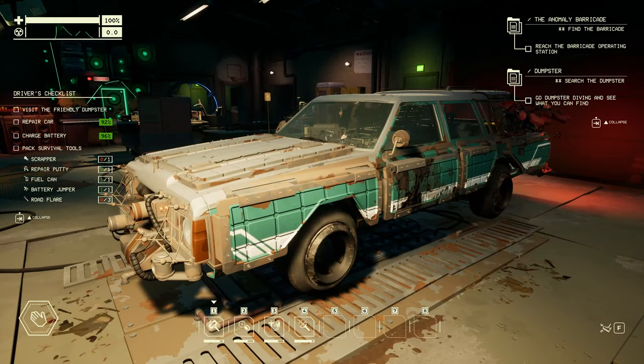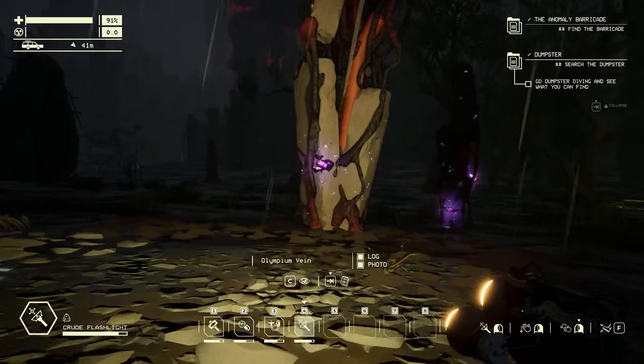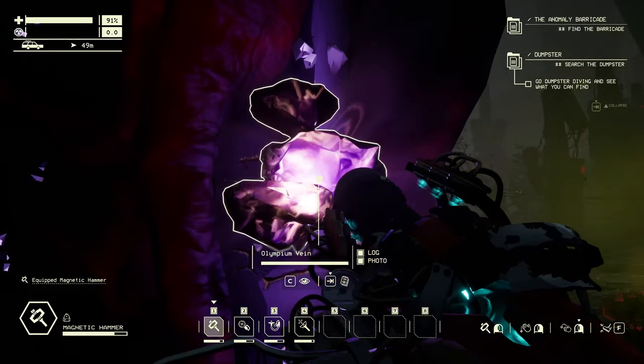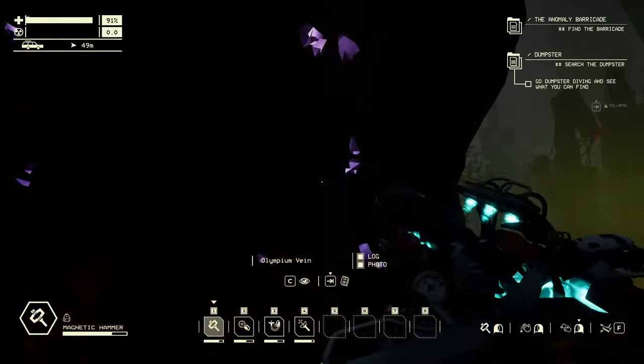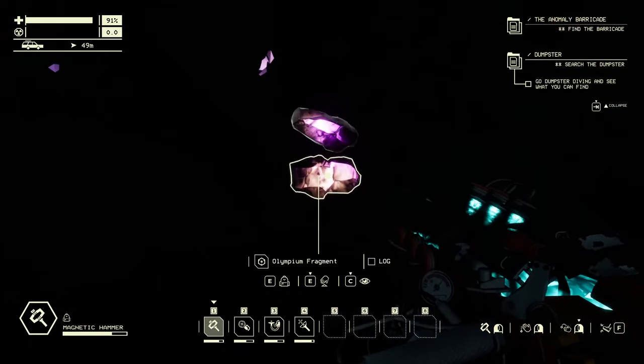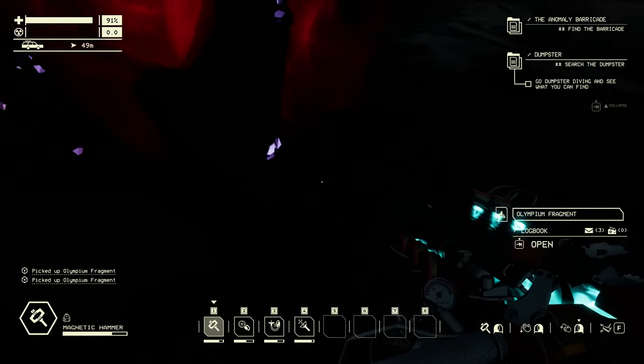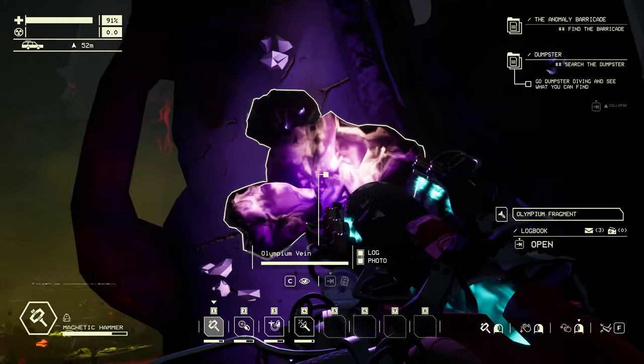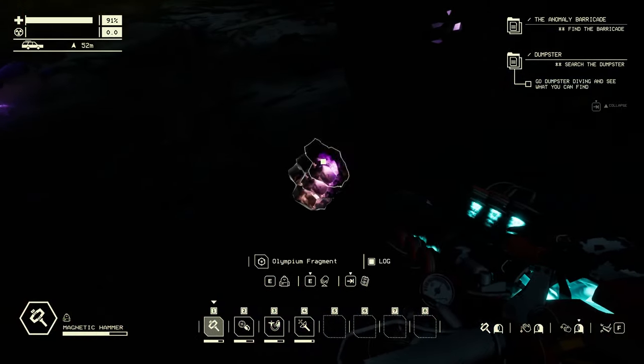Gave the car a bit of a paint job and some decals. Time to do some mining. How many fragments are we gonna get from these? Nice - takes them out in just one hit. Just a couple for each one. Hopefully I don't need that many.